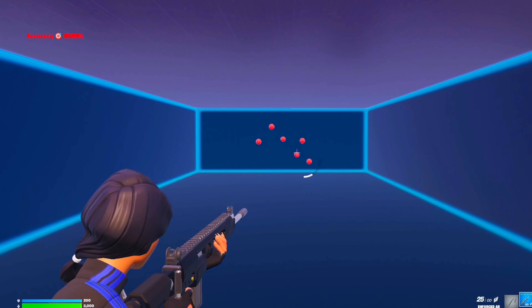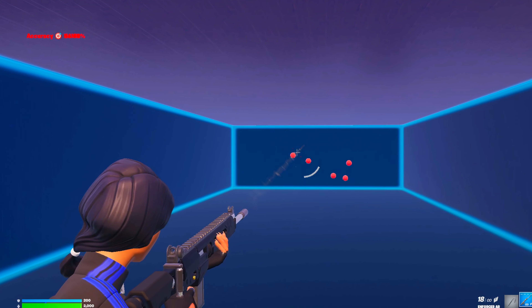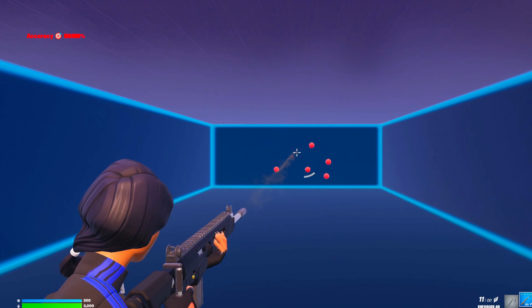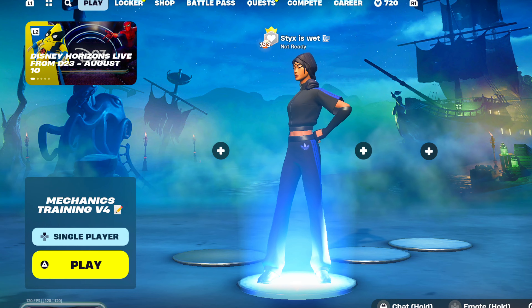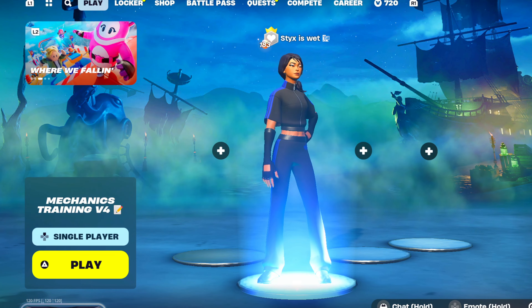Another warm-up drill a lot of people have seen because someone on TikTok popularized it: you do the cone edit moving out to the right, then do the same peanut butter edits with ramps. These are crosshair placement and movement drills — those are the three main things I do.